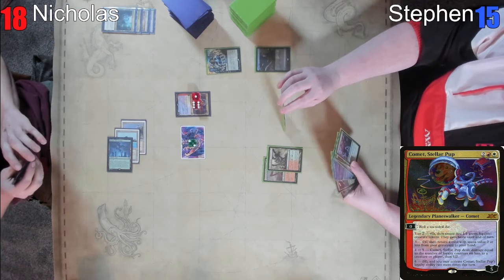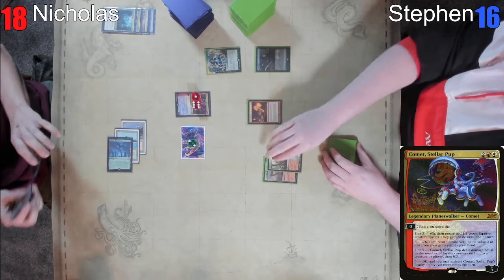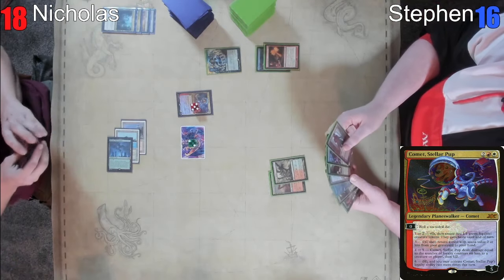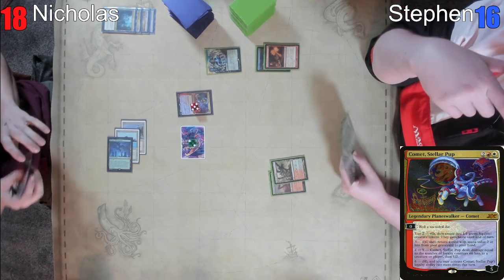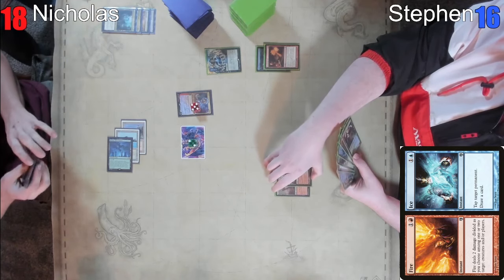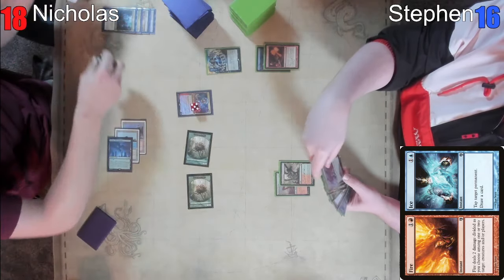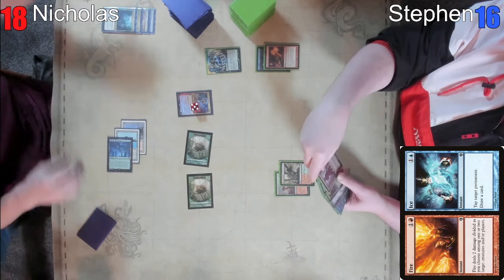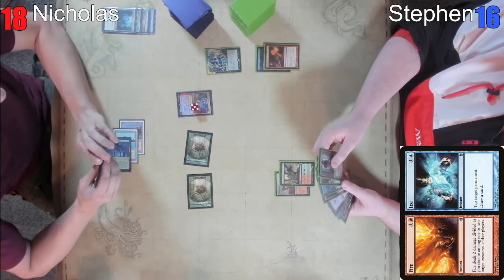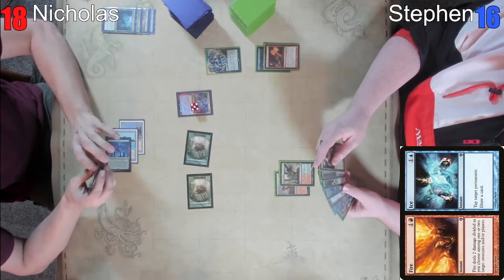I have Steven at 15 — does that sound right? No, I might have swung for one, I should be at 16. I'm gonna fire the Comet. That's a five — it deals damage equal to the number of creatures, player specifically, not Planeswalker, my face. So we'll do five to you and then this will drop down to three. I go to nine. Comet's such a bad card. Awful. Unplayable even. He is not the goodest boy. It's only dealt seven to Steven over the course of two turns.